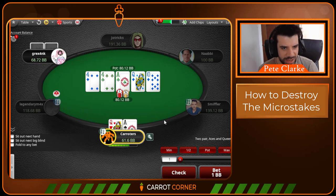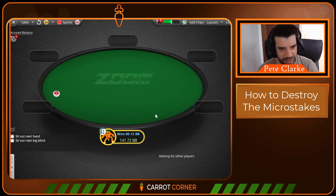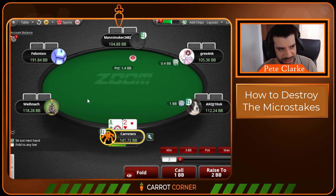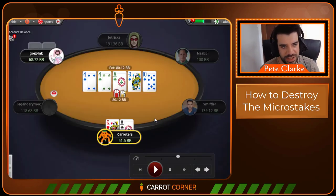When villain quickly checks the river, this is quite interesting. I really don't expect my opponent to ever snap-check a hand that beats me here, so I actually think I have about 98% equity. When you have 98% equity you just have to try to value it — you will get folds the vast majority of the time, but you don't need to worry about how often you're getting called when you just always win. Villain very quickly checks this spot, which is indicative that they just don't have a hand that beats us. I'd be extremely surprised to see anybody at these stakes snap-check even a hand like pocket aces — or queens, tens, a flush, king-jack — I just don't think it's happening with that speed.